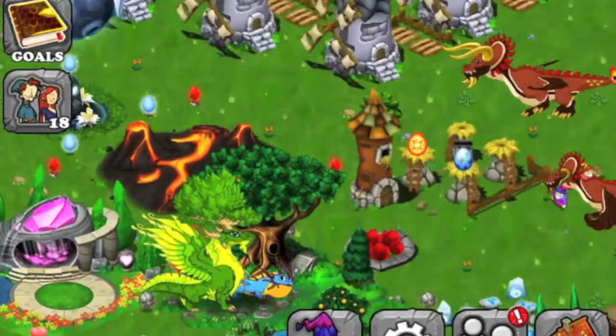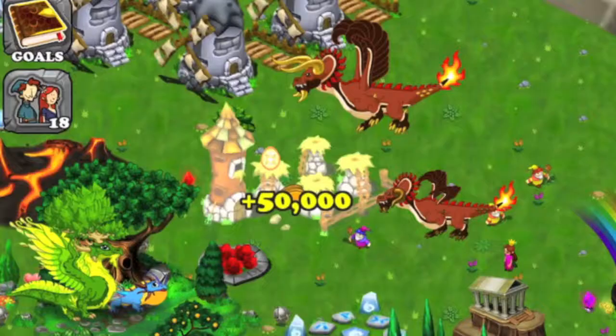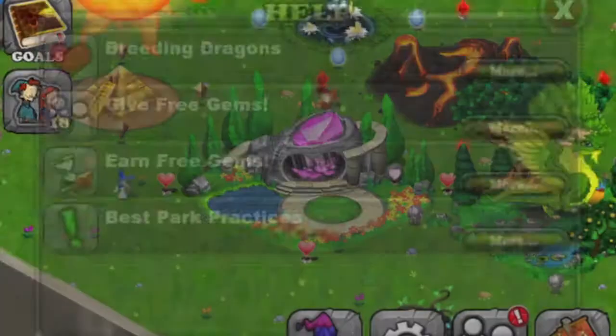I can just use the retry button. I got this breeding — incubate, that's not the right one. Sorry about this guys, it just takes a few tries.